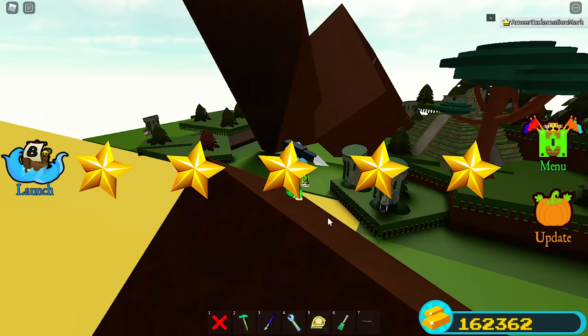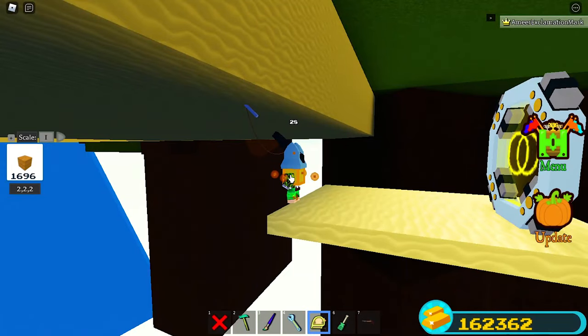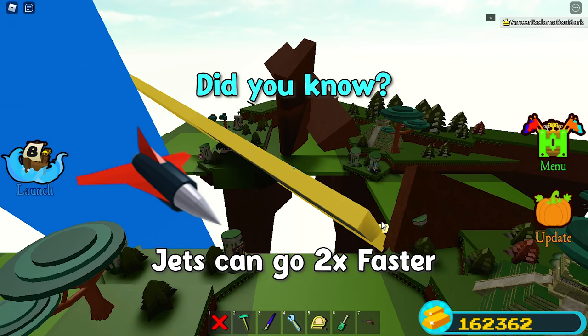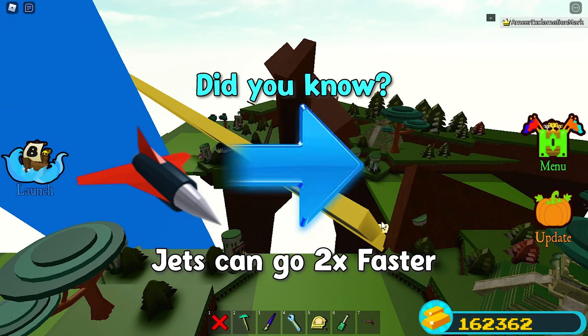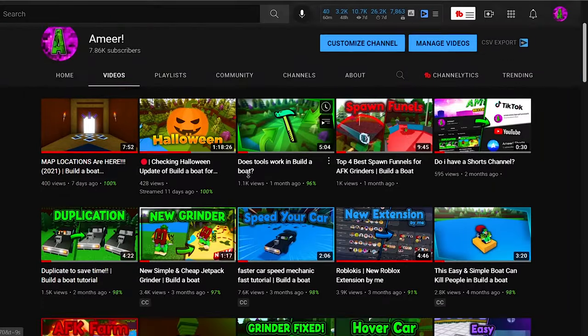Rate this video in the comments. Also, if you want to remove the bottom part of the water, go under the map and do the glitch. Did you know normal jets can go two times faster, or as fast as the sonic jet? Well, this video shows you how — it's very useful for builders. Check my channel for more tutorials.